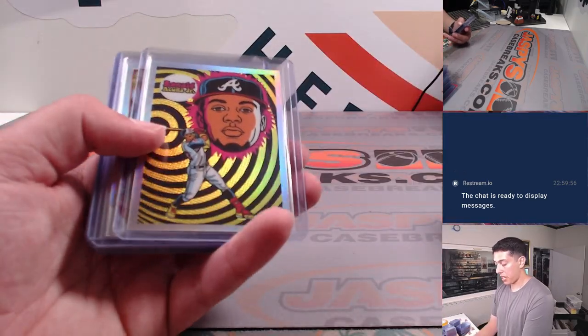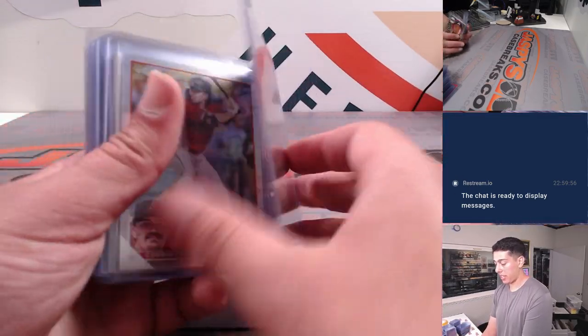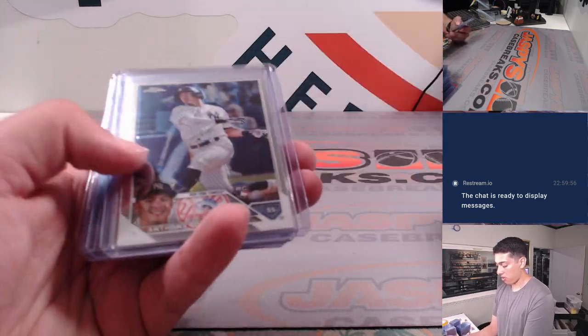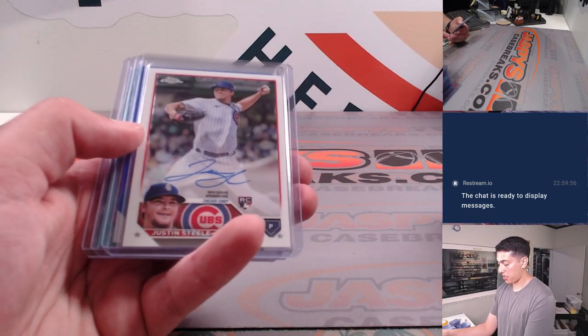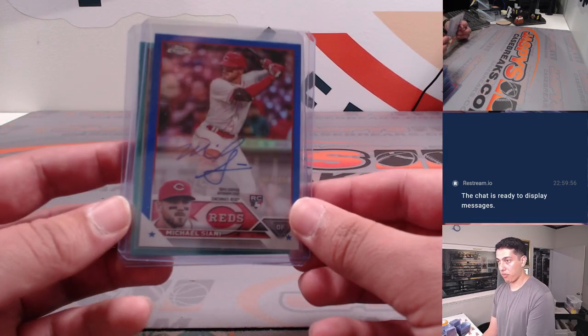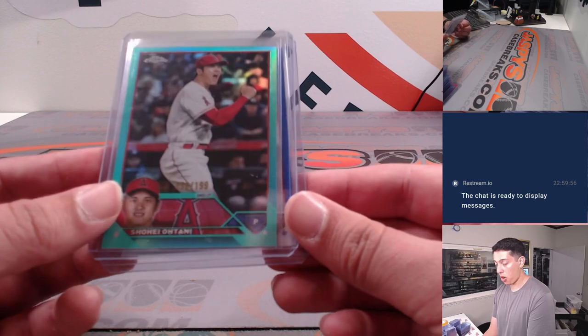And then we did hit an Acuna Ultraviolet case hit — pretty awesome. Will Brennan auto. Some Corbins. Justin Steele auto. Michael Ciani blue Refractor auto out of 150. And a Shohei out of 199.